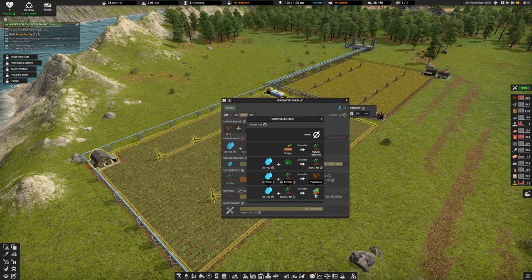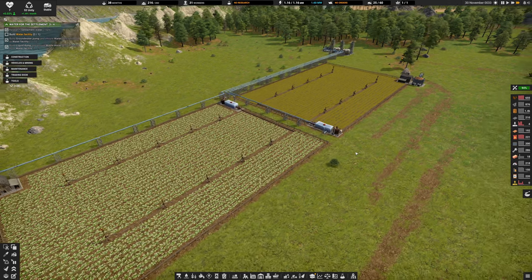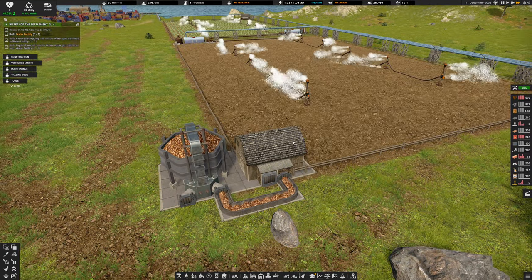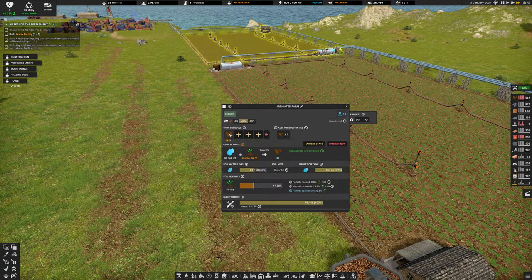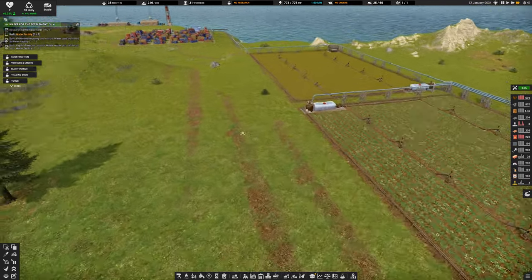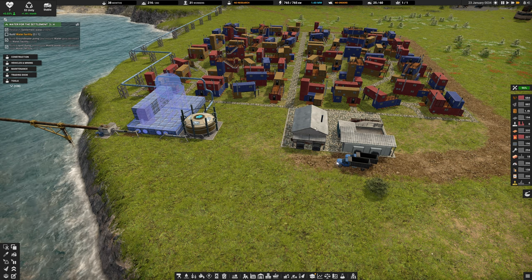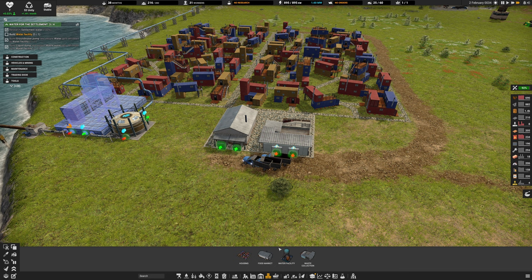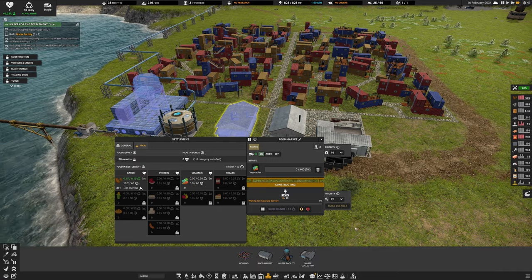We can get vegetables now if we wanted - potatoes and vegetables, then reset and do that with both farms. We'll switch one over to vegetables and keep the other as potatoes. That gives us more unity in our economy through food diversity.